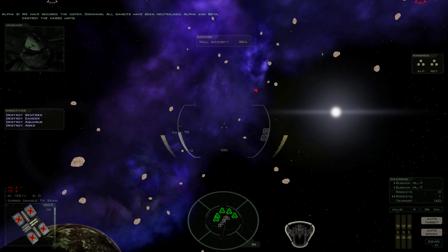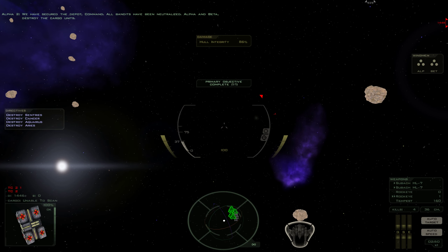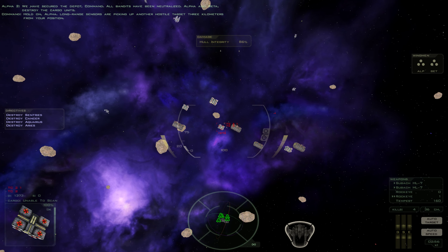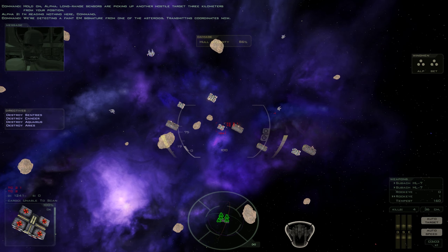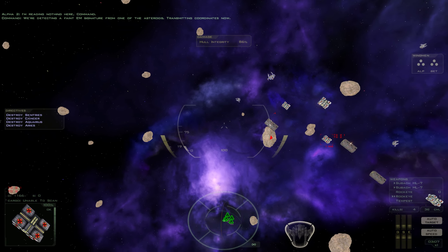We have secured the depot, Command. All bandits have been neutralized. Alpha and Beta, destroy the cargo units. Hold on, Alpha. Long range sensors are picking up another hostile target three kilometers from your position. I'm reading nothing here, Command. We're detecting a faint EM signature from one of the asteroids. Transmitting coordinates now.